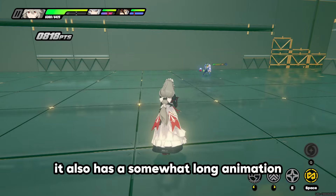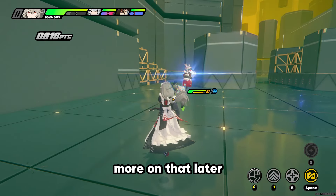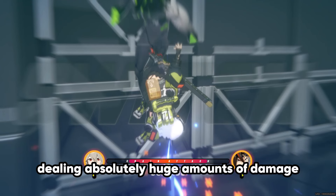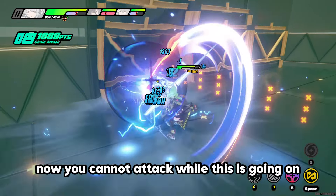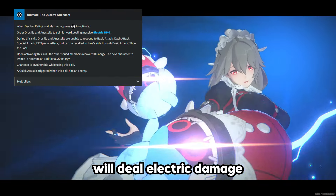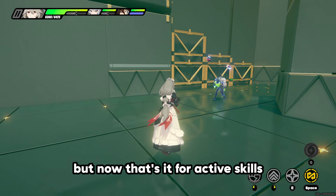Her special attack also has a somewhat long animation, which will be important because of her core passive — more on that later. Her chain attack sends out the bamboos and a ball of electric damage, dealing absolutely huge amounts of damage. You cannot attack while this is going on, so be wary of that. Finally, her ultimate will deal electric damage and has a pretty cool animation, but that's it for her active skills.